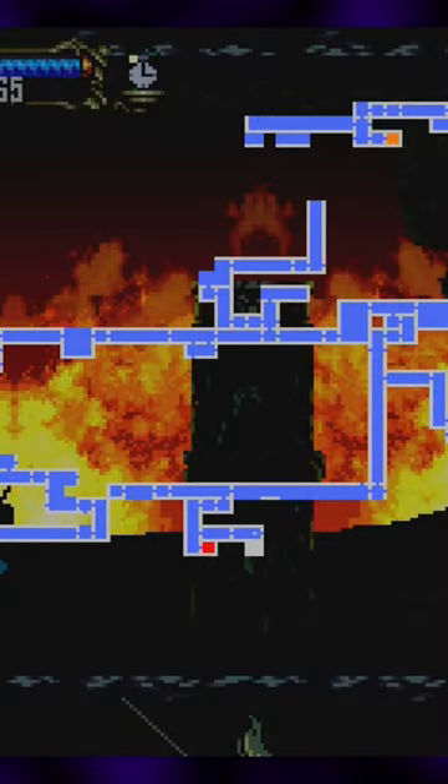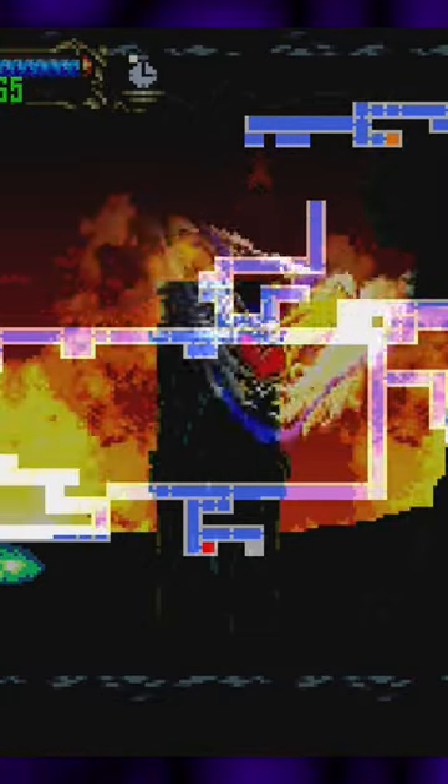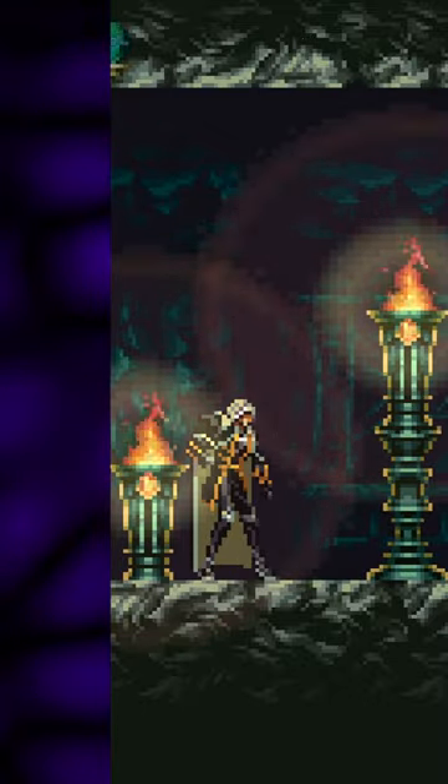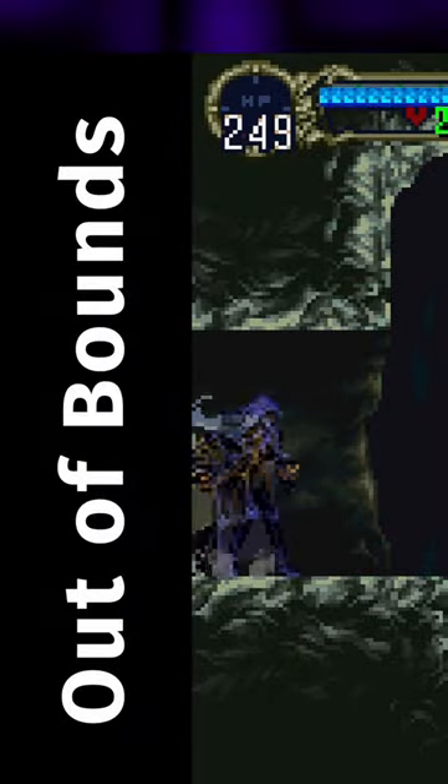For some reason, if you dive kick in this very specific spot and do a frame-perfect heart refresh, it causes a glitch known as a shift line to occur. Shift lines are a strange type of glitch that essentially pushes the edge of the screen further back, changing how Alucard interacts with the castle geometry.